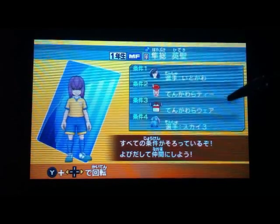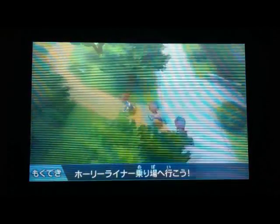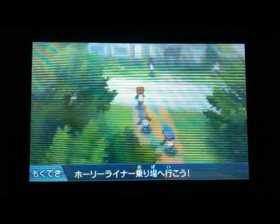The uniform you can get during the story. The last one is a player called Sky 3. To get Sky 3, you want to go to Raimon. There's a special team you want to beat, or else you can't really scout this person.